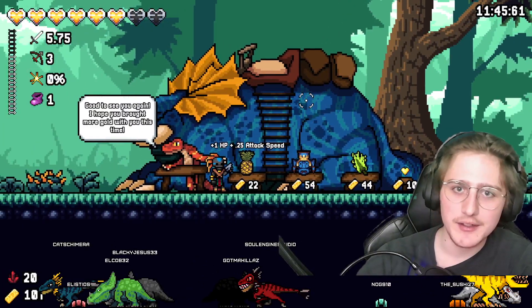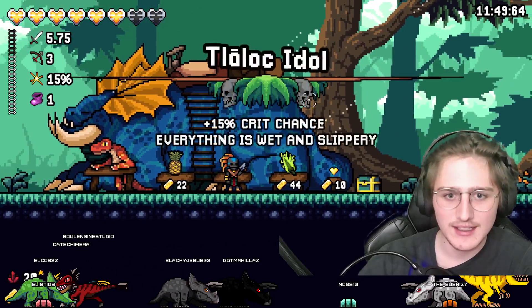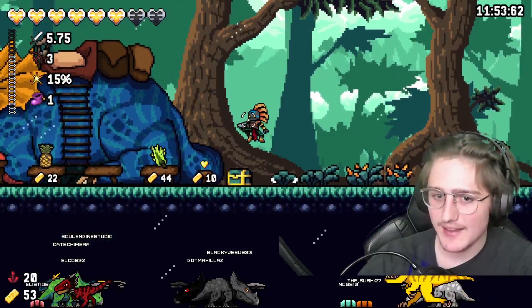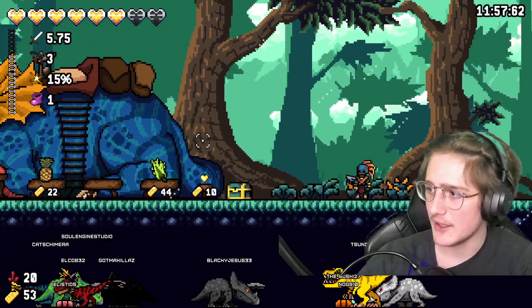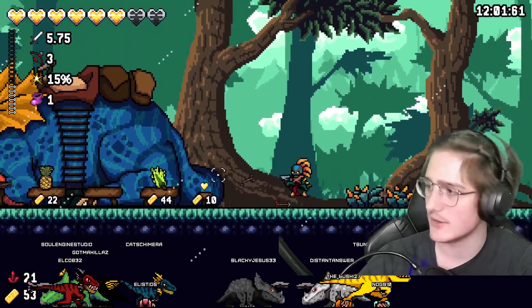One of my favorite items submitted by a viewer is called the Tlaloc Idol. It makes a rain effect happen and then completely gets rid of any friction. I don't necessarily know why I took it because it's definitely going to make things harder, but I just love the item so much.